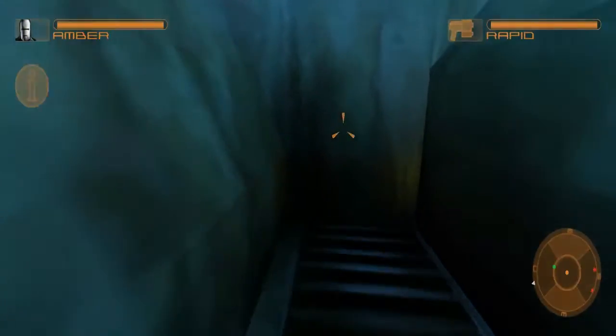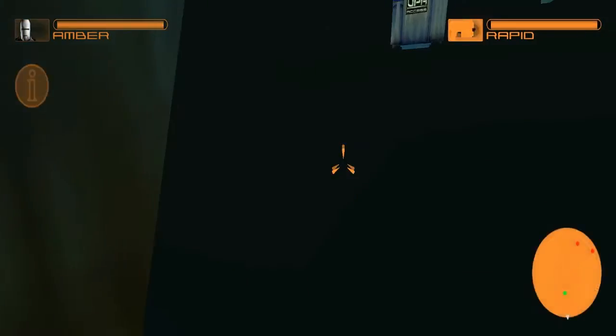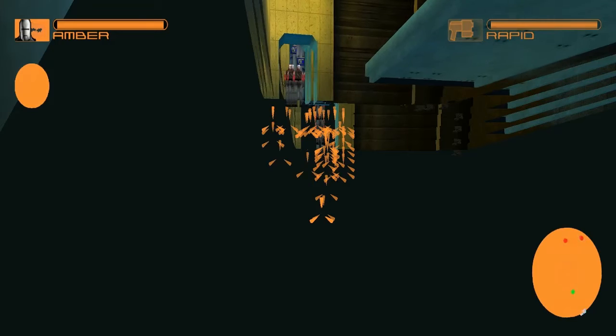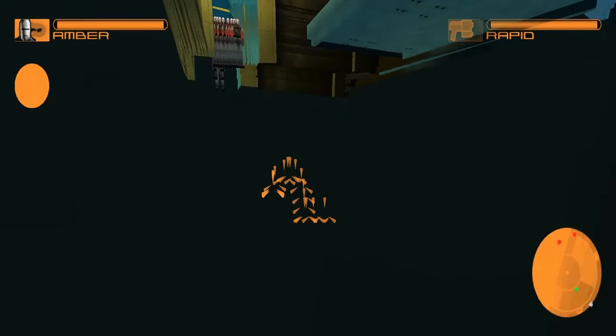Another thing is when you crouch and walk up to corners especially, you kind of get a glimpse of the void where you can see enemies through walls. It also does this weird mouse duplicating thing and it's a little bit trippy.